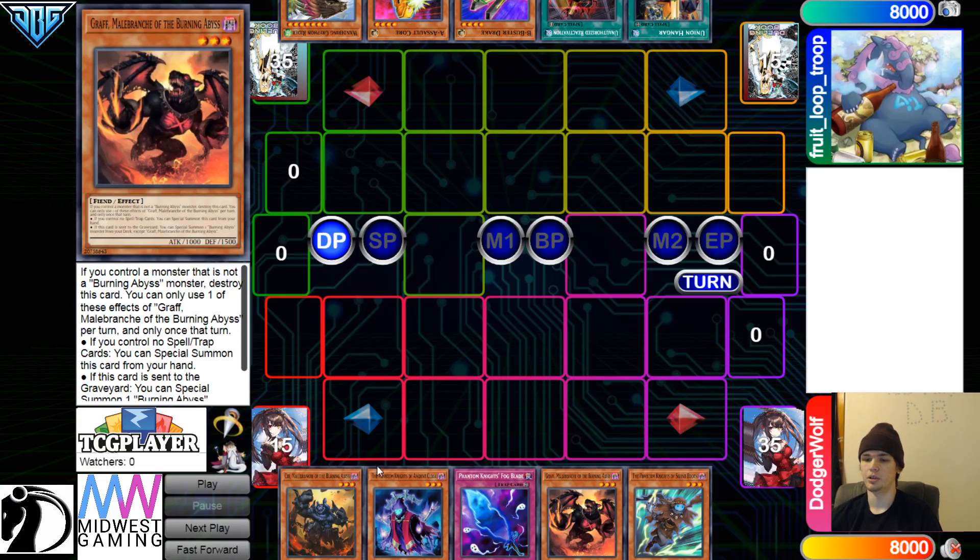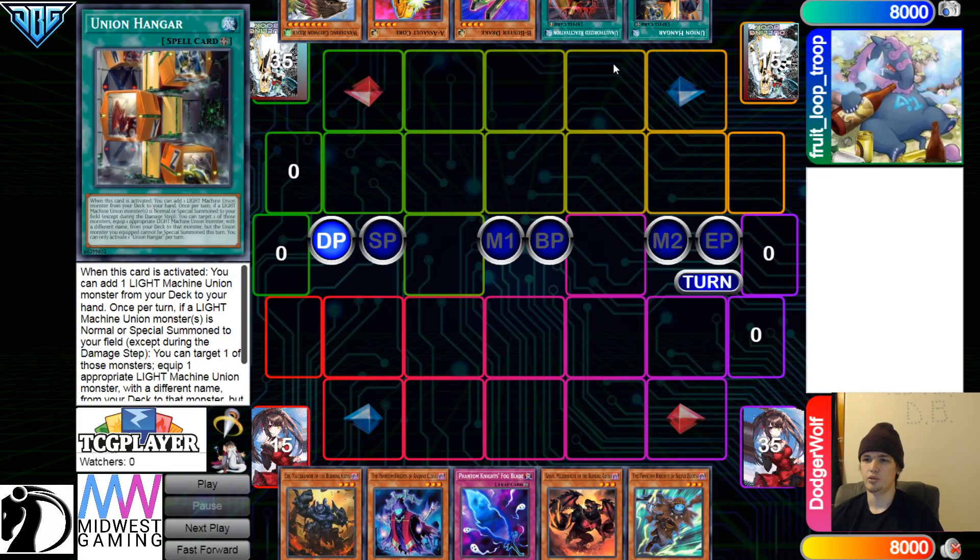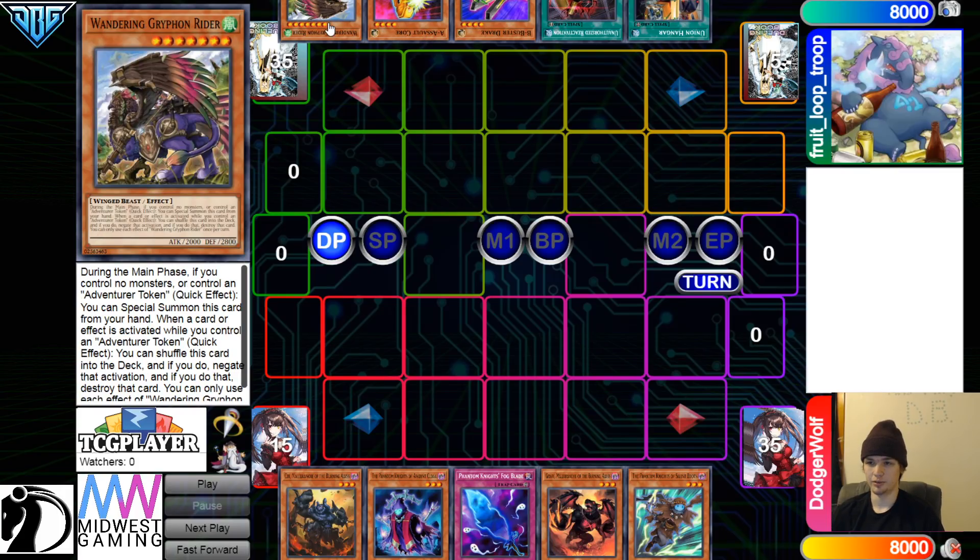If you open up both BAs, they kind of work together, but no going-second cards here. They have Union Hanger, Unauthorized, B, A, and Griffins — so this is the Brave Token ABC deck.